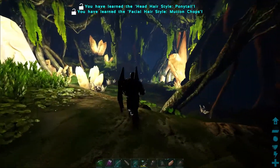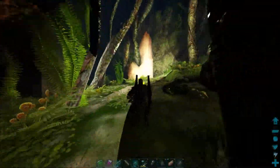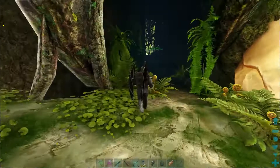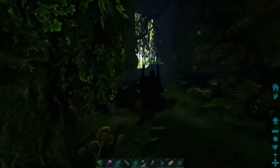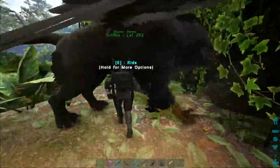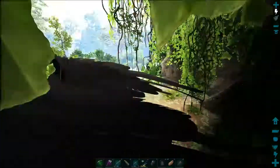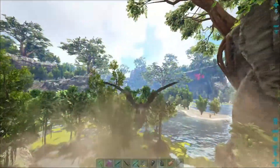There we go — Artifact of the Clever. We also unlocked some stuff: a facial hairstyle and some barber options we don't really mess with. Next one we're heading to is up near the redwood forest in the same cave where we got the element ore. I didn't know there was an artifact in there, so we're heading to the giant bee cave.